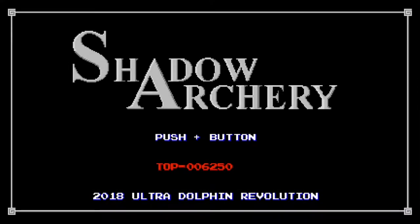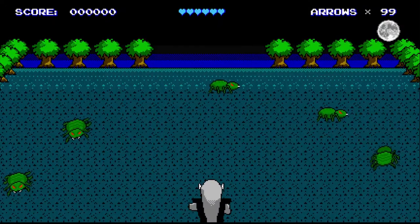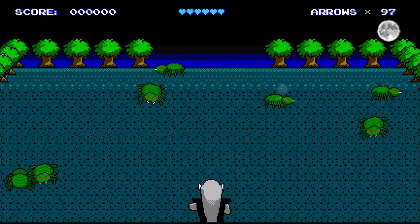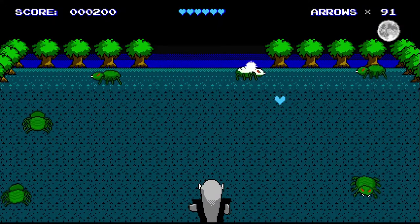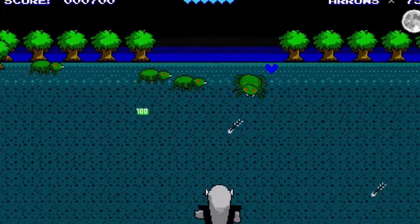Here we go! This is Shadow Archery — 2018 Ultra Dolphin Revolution. Alright, press plus and start button — bam! Okay, prepare. I like the little moon in the background, that's a good touch. I like the little trees. Those trees are very nice. I don't like how there are not very many trees.